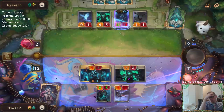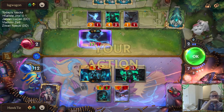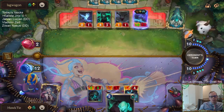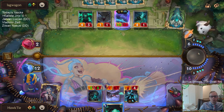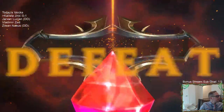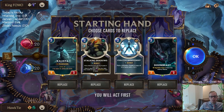The turn I regret the most was turn seven whenever I had Jinx and Kalista and I open attacked. I wish I would have put more pressure on them. I was thinking I didn't want to commit to the Jinx because they could play a Nasus to block, but after I drew Kalista I didn't recalibrate to be able to play both and attack. That would put a lot of pressure on them - that's the turn I lost this game. Doom beast would have been so good to hit off stalking shadows.